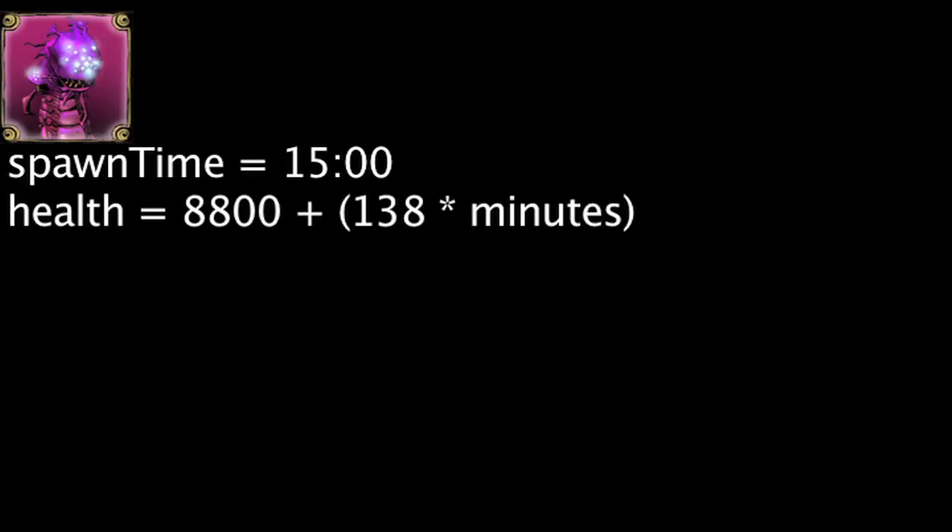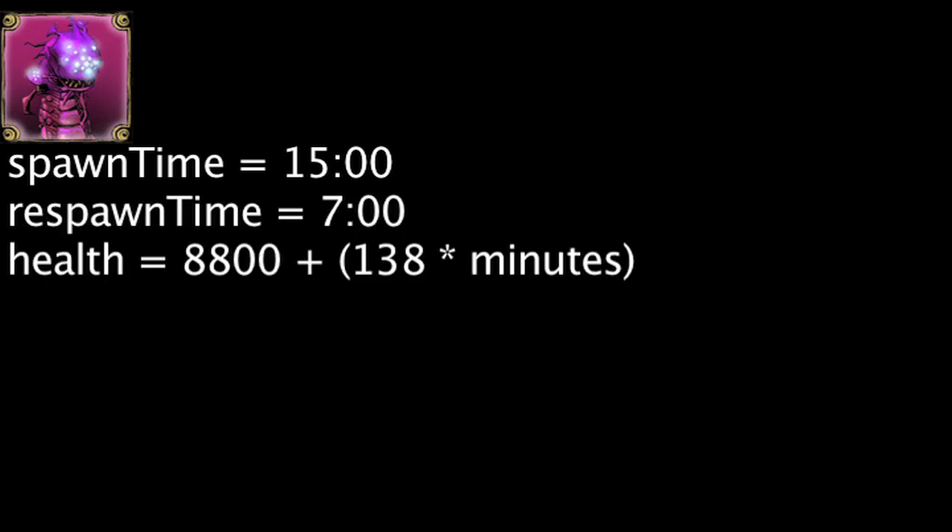Let's take a look at Baron's stats now. Baron Nasher will spawn at the 15 minute mark with health equal to 8800 plus 138 times the amount of minutes that have passed in the game. He will respawn every 7 minutes after being killed.